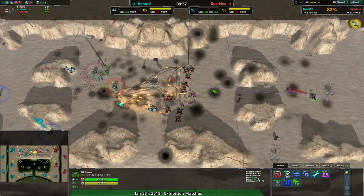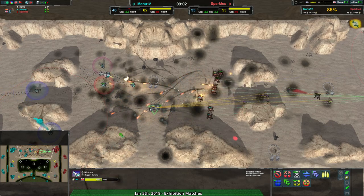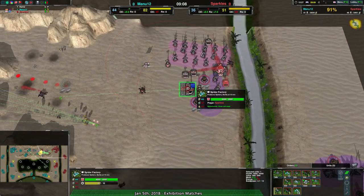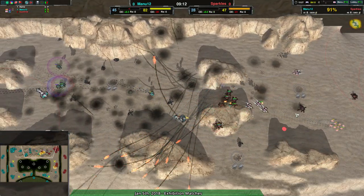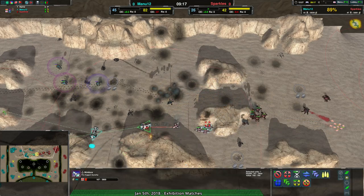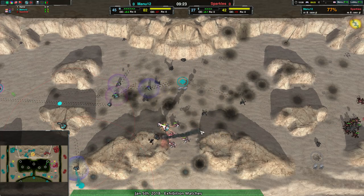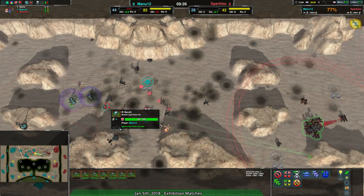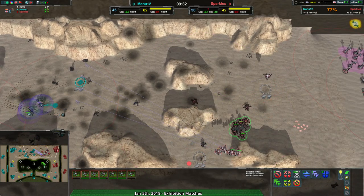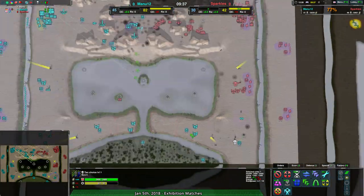That's long enough to build maybe another 10-20% to their army. When you consider that this Nimus is already here and Sparkles now has to switch over to using their own gunships — Locusts or Tridents, probably — not going for Tarantulas, that's probably for the best. Still, the Nimus is doing a fine job keeping itself alive. Unfortunately that Nimus will go down. There's not a whole lot of anti-air coming in from Manu12. The Nimus got a little bit too incautious when it came to actually attacking.